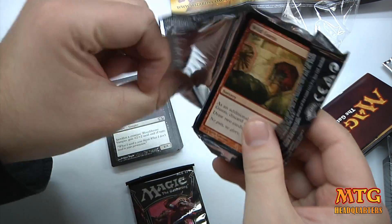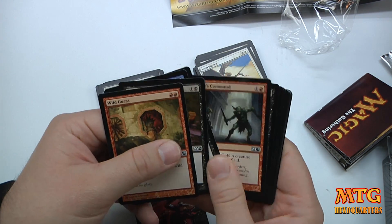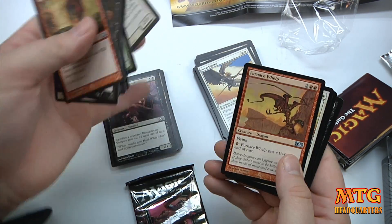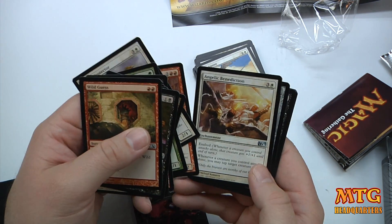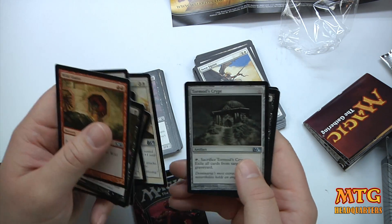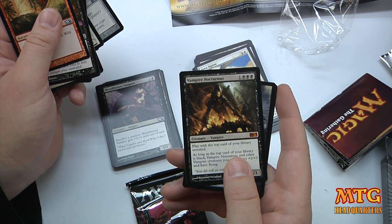Just for funsies, let's crack these and see what's going on. Let's check out the uncommons and rares. We've got another Furnace Whelp, so that can go in that deck if we wanted. Angelic Benediction — that could go in the other deck. Tormund's Tomb. And our rare happens to be a mythic — good score!